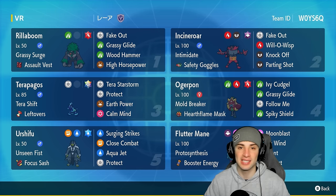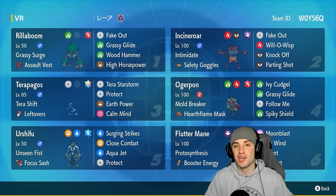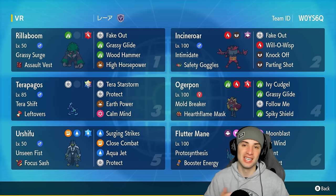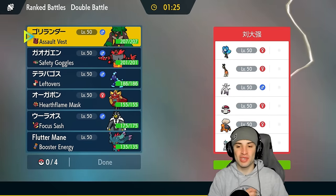If you want to run this team yourself, the rental code is in the top right hand corner. If you enjoy today's video, make sure you leave a like and subscribe to the channel. Without further ado, let's hop into our first match showcasing this top tier Terapagos team.